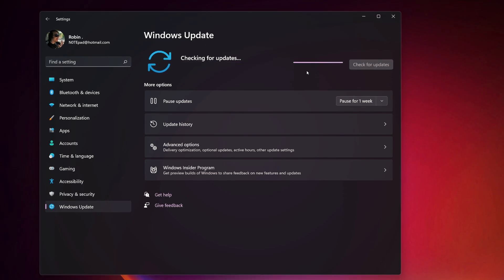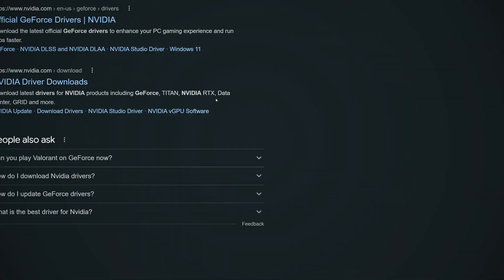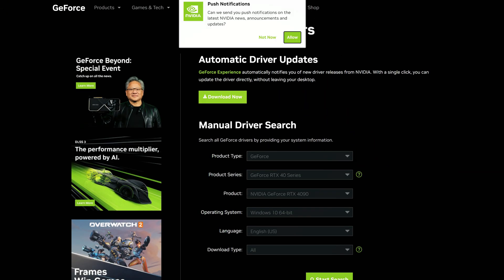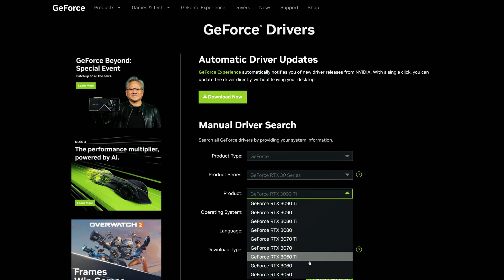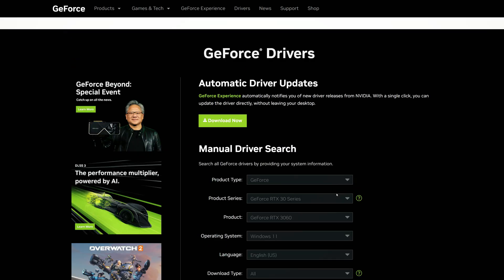Besides that, I also recommend downloading the most recent graphics driver from your manufacturer. Both AMD and Nvidia offer an easy way to download their most recent GPU driver, and you'll find all the download links in the video description.